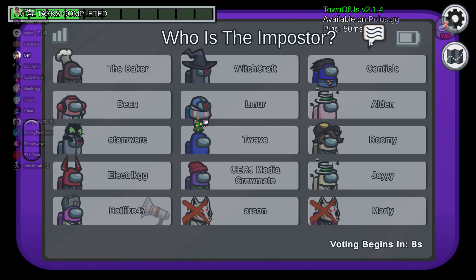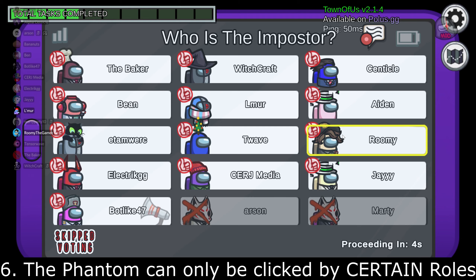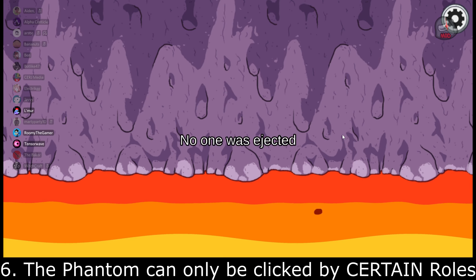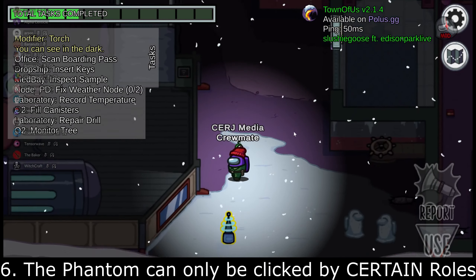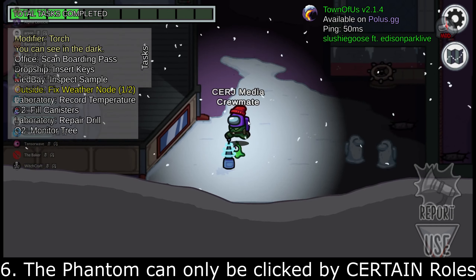Number six: the option for the Phantom to only be able to be clicked by certain roles. Normally when you're playing as the Phantom, you can get clicked by anybody — a Glitch, an Executioner, an Imposter, or a Crewmate. To make it a little bit easier for the Phantom, you could make it so they can only be clicked by certain roles: everybody (as it is now), only non-imposters, non-crewmates, or non-neutrals. That gives the Phantom a much better chance of actually getting around the map and doing their tasks.